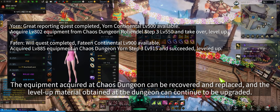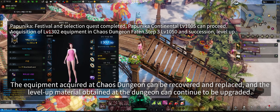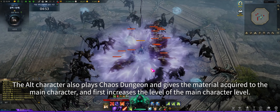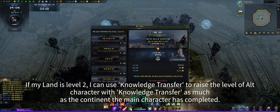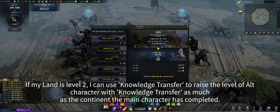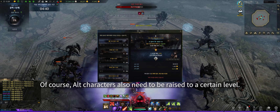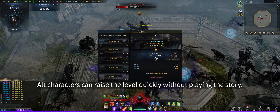Equipment acquired at chaos dungeon can be recovered and replaced, and level-up materials from dungeons continue to be used for upgrades. Alt characters also play chaos dungeon and give their materials to the main character to boost its level first. If your Stronghold (estate) is level 2, you can use Knowledge Transfer to raise an alt character's level as far as the continent your main has completed. Of course, alts also need to reach a certain level. You can use Knowledge Transfer by completing the quest 'Nothing is Impossible for Nia's People' on your estate.